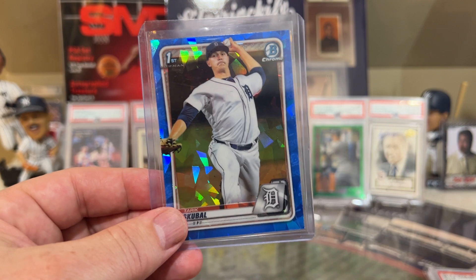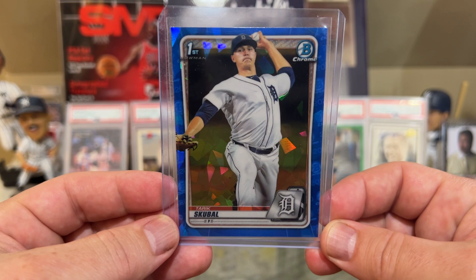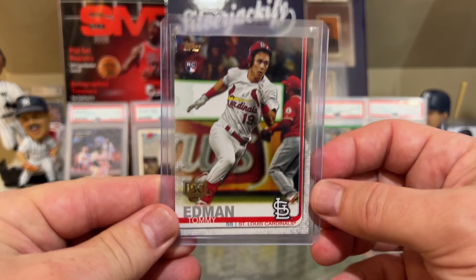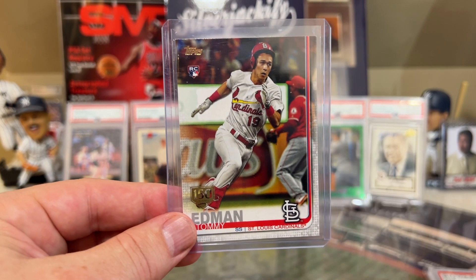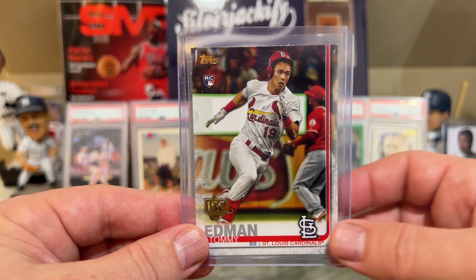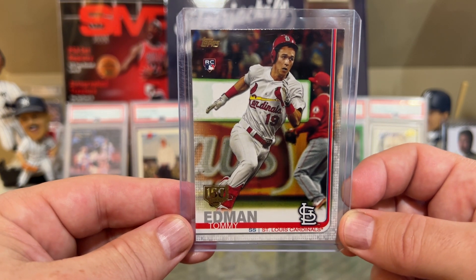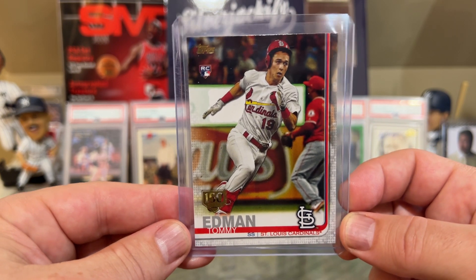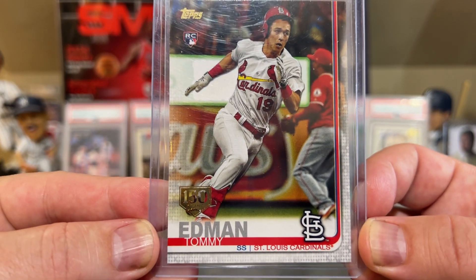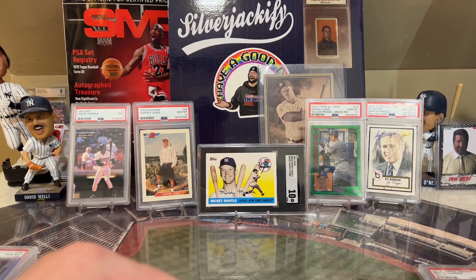Tarik Skubal is right now number 17 in terms of wins above replacement — pitches for the Tigers, young guy. Guy to look out for. At number 16 — Tommy Edman. I know he's been a guy that's been mentioned before — 4 home runs, 24 runs scored, 17 RBIs, a 1.5 wins above replacement, 140 plate appearances. I was able to dig up his rookie — and this has that 150th anniversary stamp. Good start to the season for Tommy Edman.